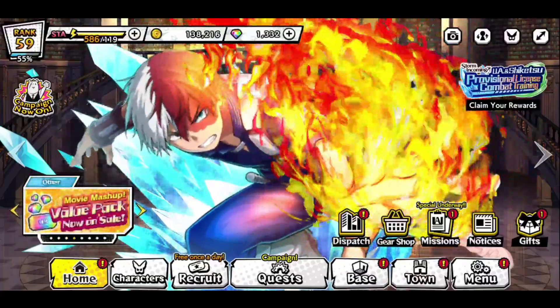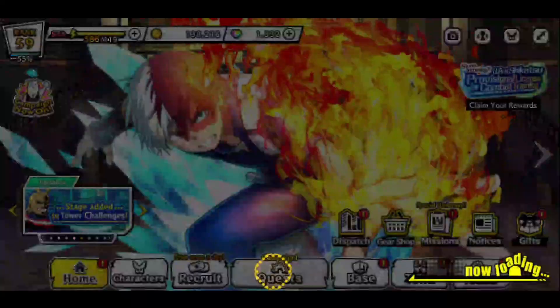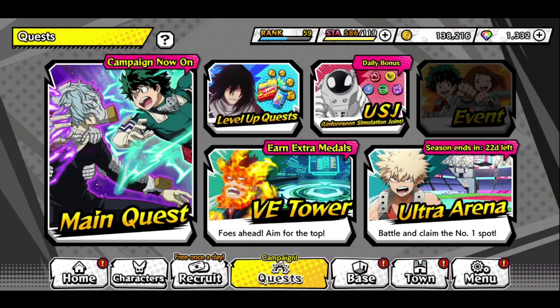The most important campaign is officially live again — two times drop rates on the main quest. Make sure to abuse it. Now it is time that you spend as much stamina as possible to unlock ability boards on your characters, as the main quest campaign is now on.